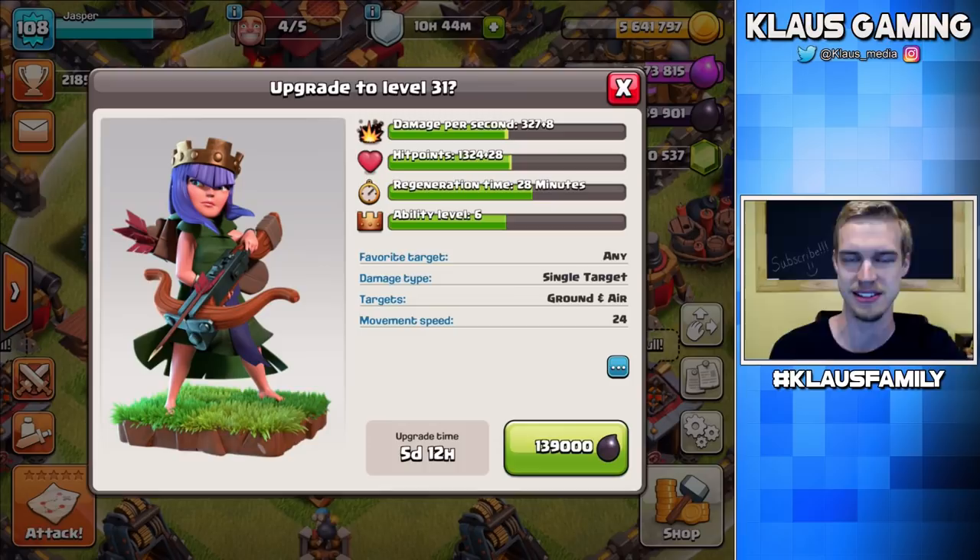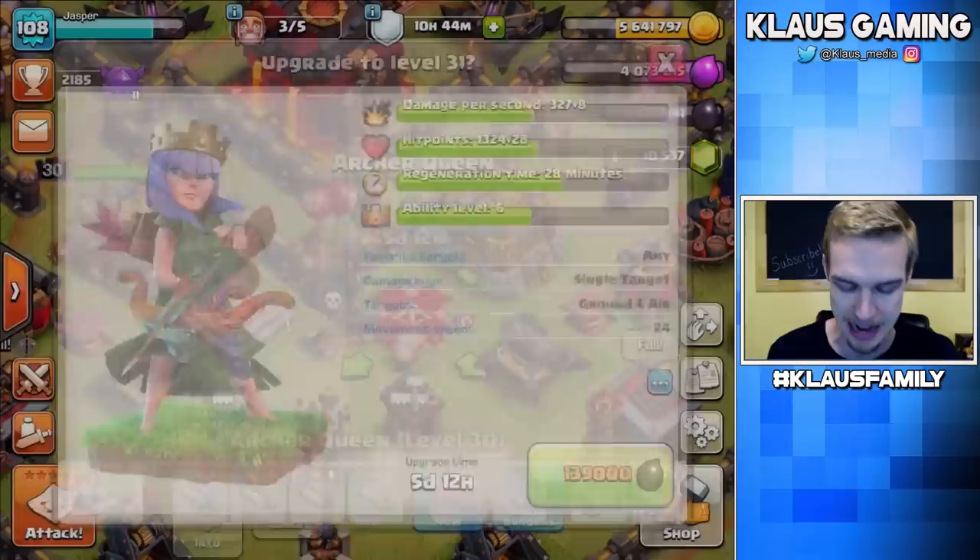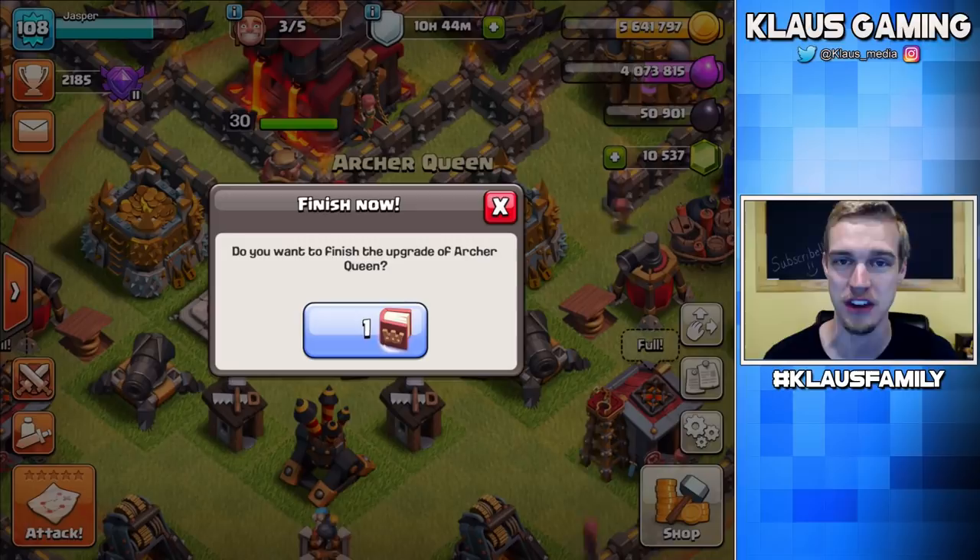139,000 Dark Elixir — this is a Day 1 priority if you've got enough Dark Elixir for it. Let's go in 3, 2, 1, BAM. And I just so happen to have a Book of Heroes, so I'm going to go ahead and use that to get the Queen back to level 31 right now. Let's go in 3, 2, 1, BAM.